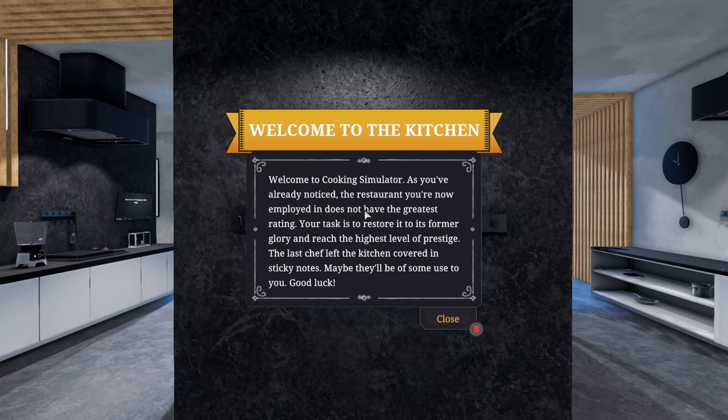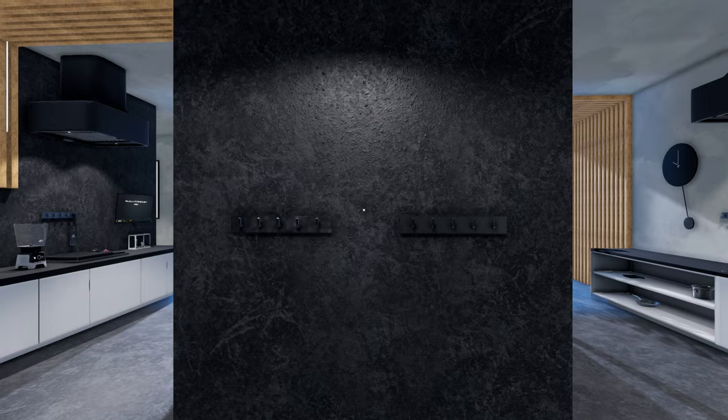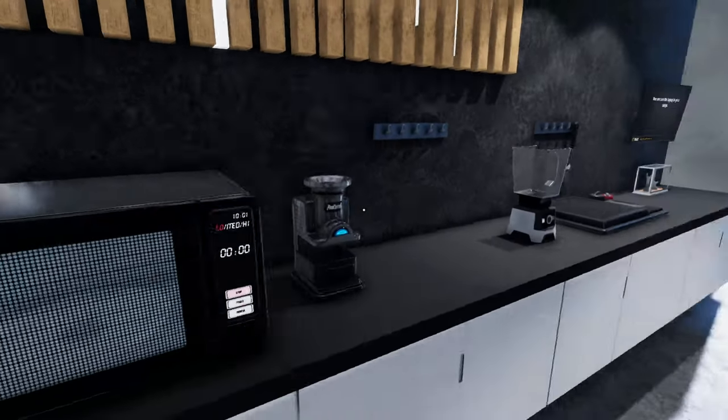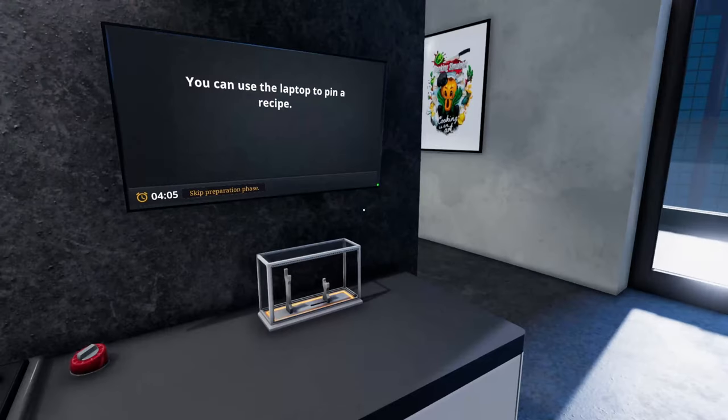Welcome to the kitchen, welcome to Cooking Simulator. The restaurant you're employed in does not have the greatest rating. Your task is to restore it to its formal glory and reach the highest level of prestige. The last chef left the kitchen covered in sticky notes — maybe they'll be of some use to you. We're using a controller, which will be interesting to see how that works out.